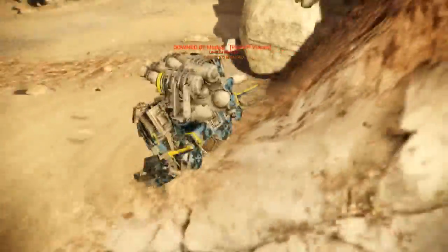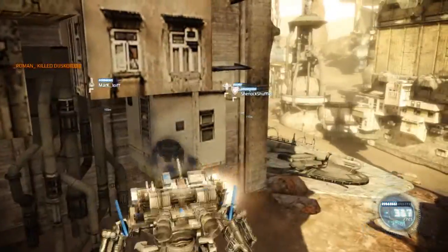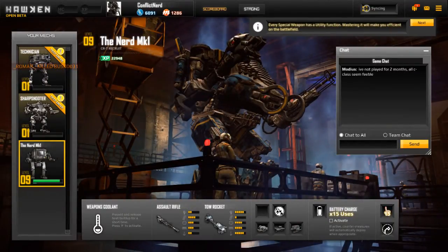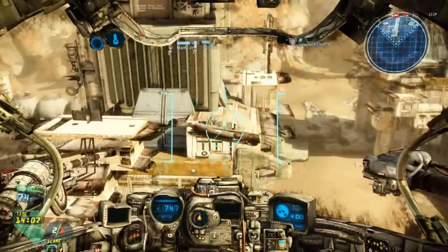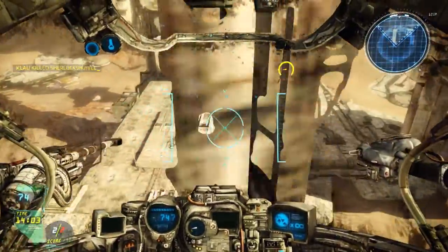Now, it's pretty standard, but over the next couple of videos, I'm going to be talking you through the various modes on offer right now in Hawken. Team Deathmatch is basically what you would expect — it is first team to kill 50 players. That's it. First team to rack up 50 kills will win.